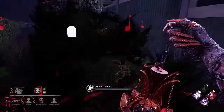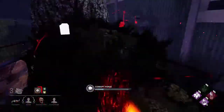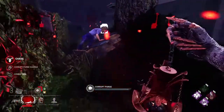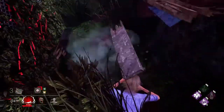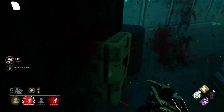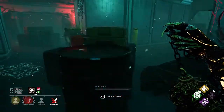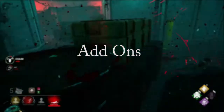For short loops, it's easier to hit survivors — especially with Corrupt Purge, you can vomit over the little obstacles in your way. Since the Plague is really tall, you can get those easy hits. Open loops are better for infecting survivors or using your Corrupt Purge on them — that's the main point.